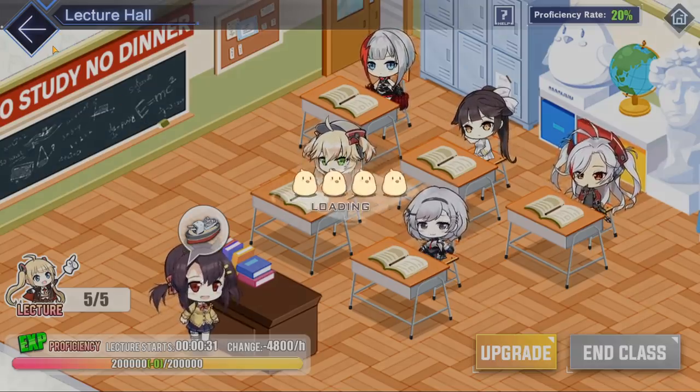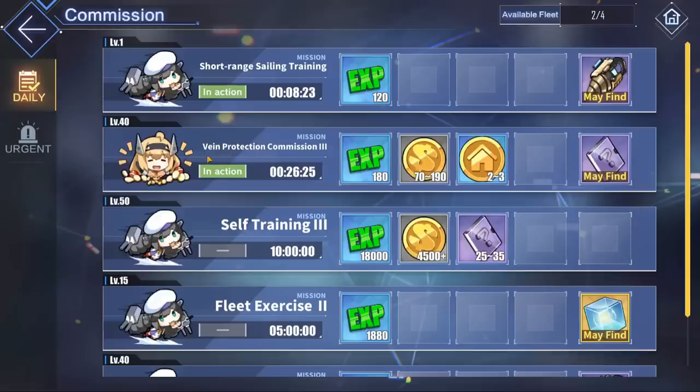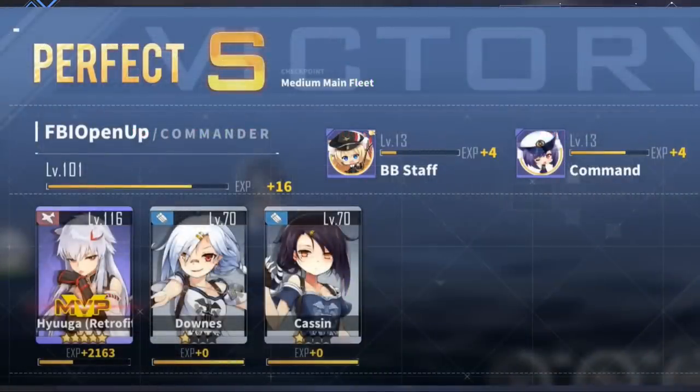The final non-combat way to gain XP is through the commissions tab by clicking the 1200 oil commission. However, this is the least efficient way to get XP relative to oil spent. For comparison, if I farm stage 7-2 with my Hyuga retrofit, I get about 2163 XP per fight. Each battle costs 15 oil and I do three battles per run, so for 1200 oil that works out to about 63 battles when factoring in the 10 oil startup cost per run.